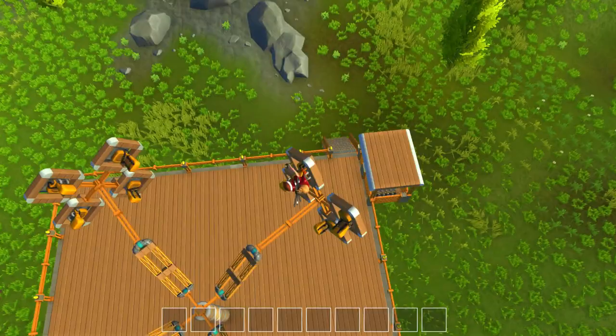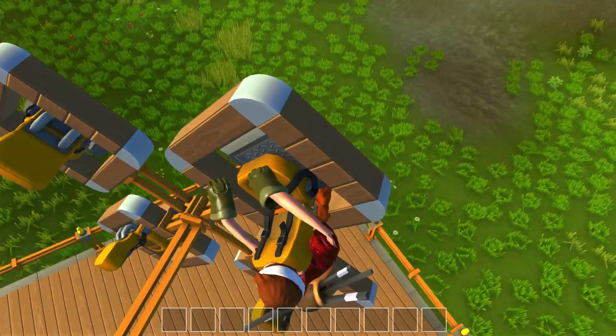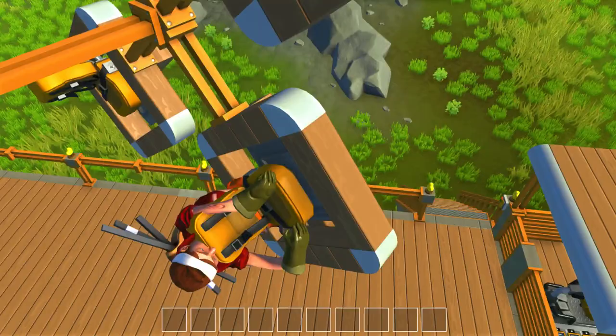Look at his arms! Ha! Look at his arms! What in the world are you doing with your arms, buddy? He's floating through the seat — he's riding on the seat. That's not good at all. Ha! I'm so glad they haven't changed that.